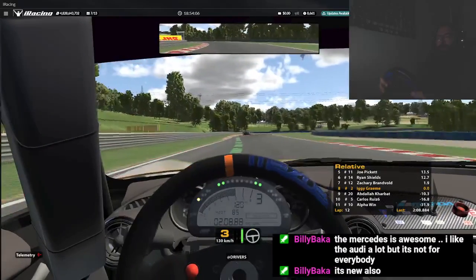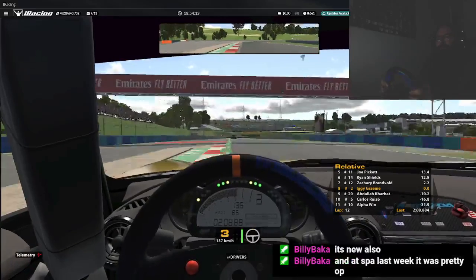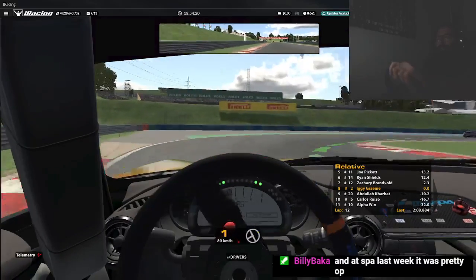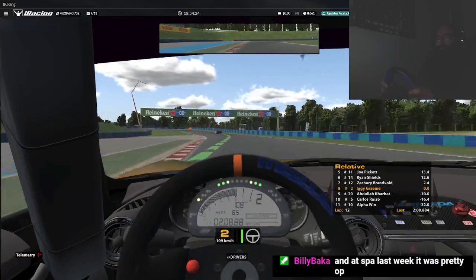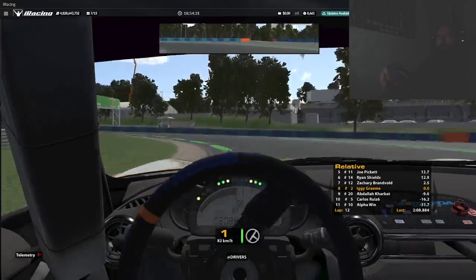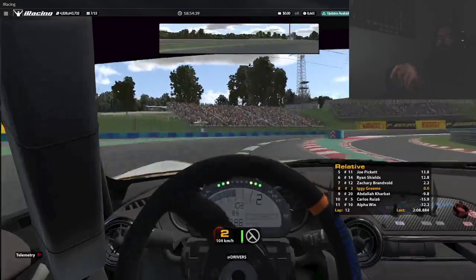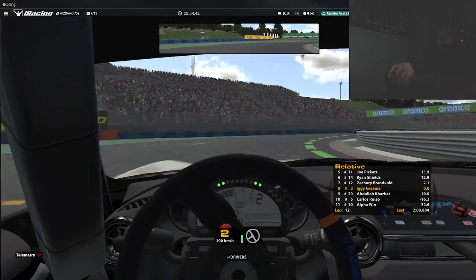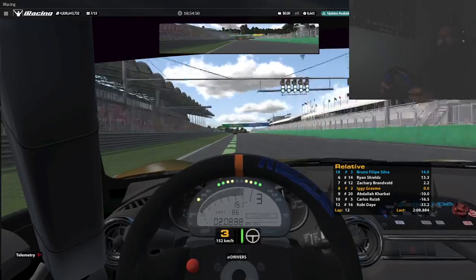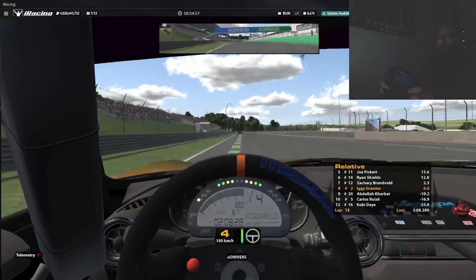Oh, I know why he's braking there, so he doesn't have to brake here. I was reading your text and missed the corner — it's all right. Split three — slower 0.6 seconds. Lap worse by 1.8 seconds — 2 minutes 8.2 seconds. Split four — slower 0.6 seconds.